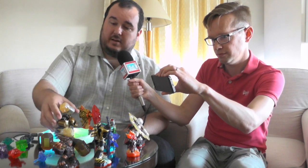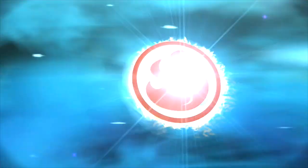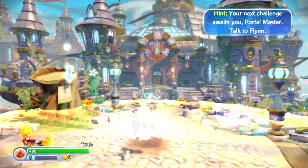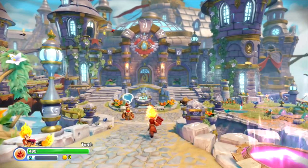Now we're going to switch over to another skylander and show you someone new — we're going to bring in Torch. She's really fun, she's a core fire skylander. We've got Torch here and the first thing we're going to do is run to the very front of the academy.